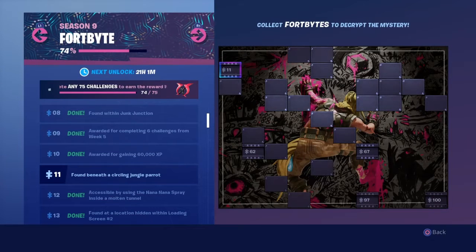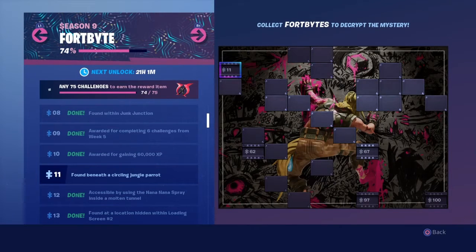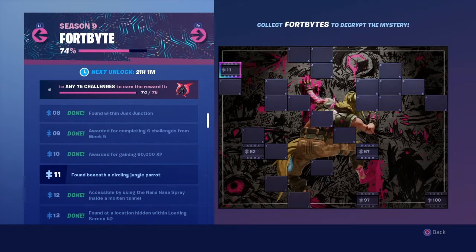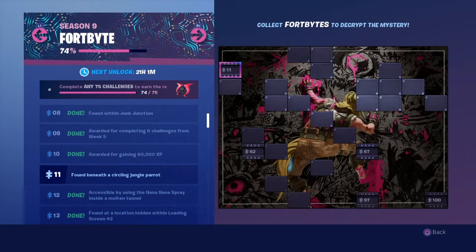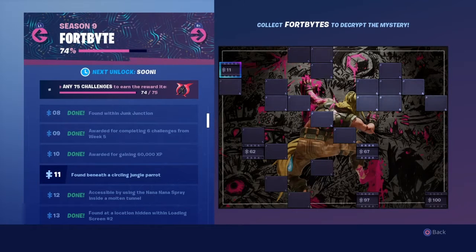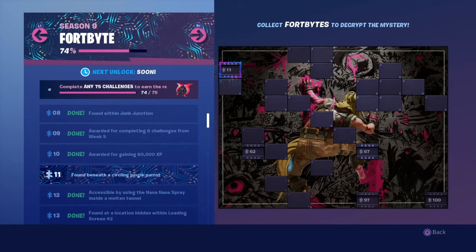This is a very interesting fortbyte — you guys have to look for an animal, specifically a parrot. This parrot will be circling, just flying around a specific location close to a tree, most likely because it's in the jungle.